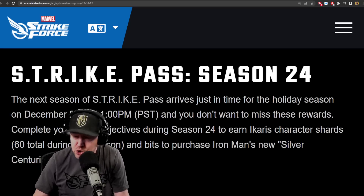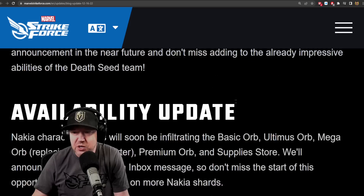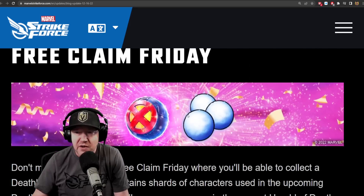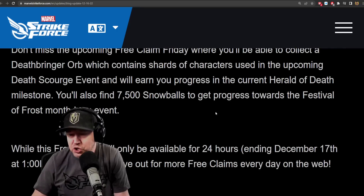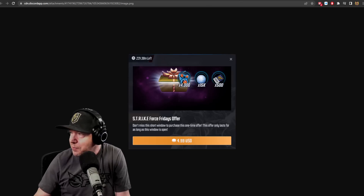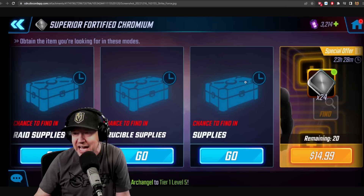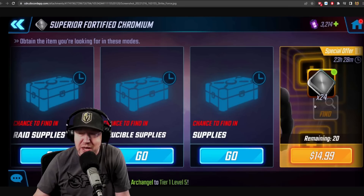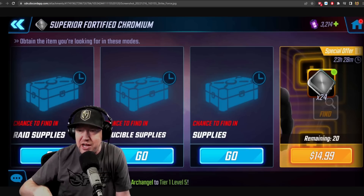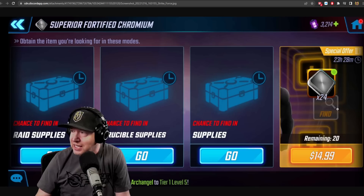The Strike Pass this month was split into two — the first will be ending and a second one starting soon, featuring Icarus shards and an Iron Man costume elite store edition. Dark Beast will be going into availability update, and Nakia will be going into orbs. Free Claim Friday is starting now — I already went and looked at it. There's an offer that pops up after you collect it, but I didn't see the value so I didn't buy it. If you're looking for chromium, you can go into your character like Archangel or Zombie Iron Man, click Find, and you'll find the hidden offer — 24 oranges. He needs a total of 61 to get to max level.